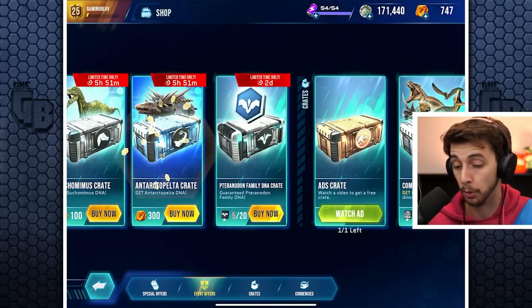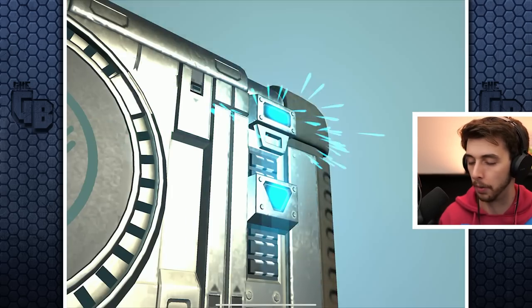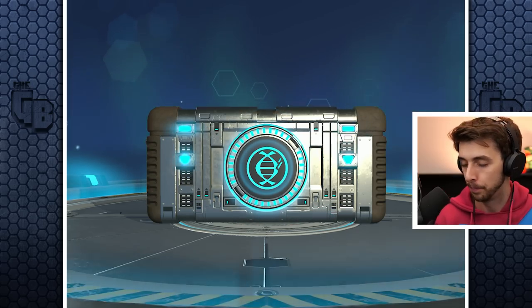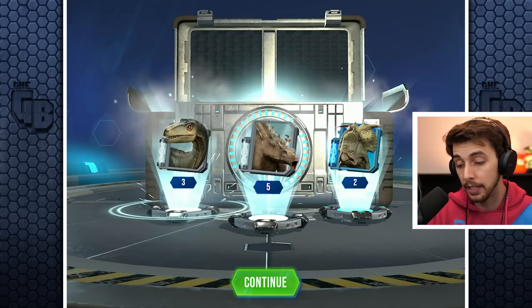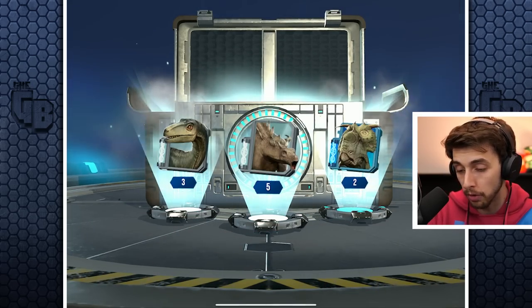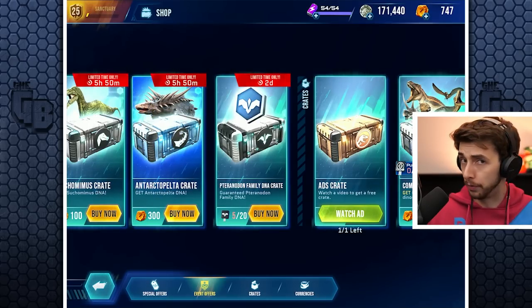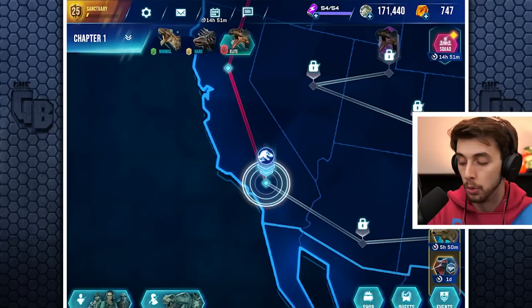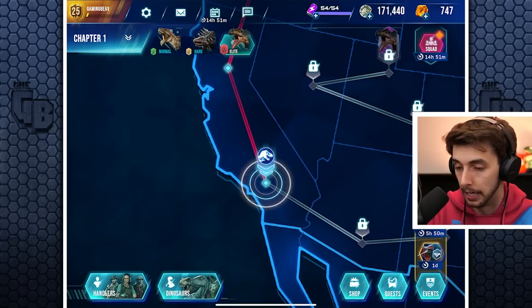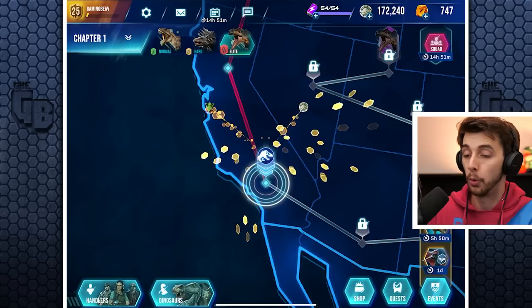There's two Proseratosaurus DNA. We'll let this last one play all the way through. It's a rare — it's a Pachyrhinosaurus, which I think we already have. It's not all over because in the epic battles and missions you have a good chance of getting DNA there. We also have squads, so we'll collect some coin and then check if there's anything to upgrade.